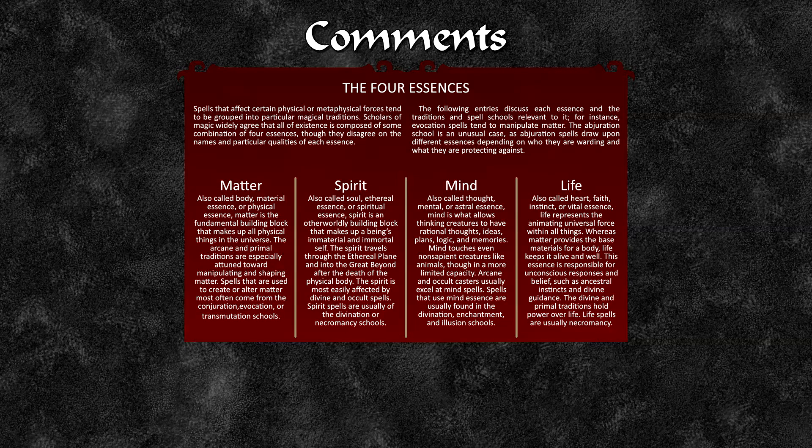You've got your four essences. Matter, also called body, material, or physical essence, is the fundamental building block that makes up all physical things in the universe. The arcane and primal traditions are especially attuned towards it, with spells that often focus on conjuration, evocation and transmutation. Spirit, called the soul or spiritual essence, is the outer-worldly building block that makes up beings of material and immortal self.